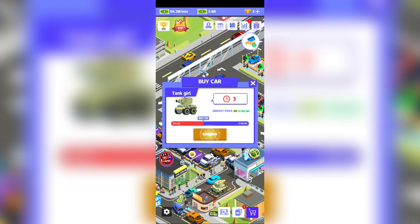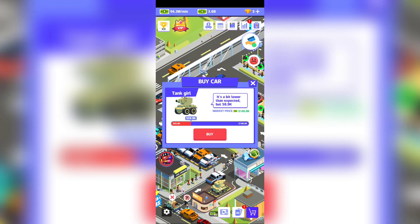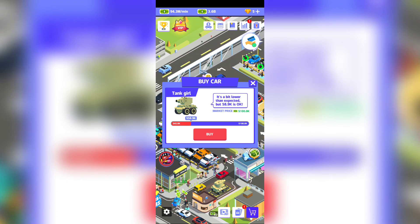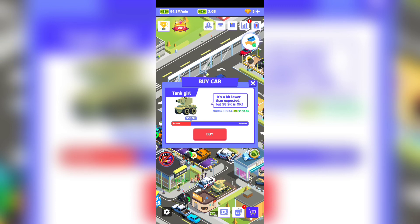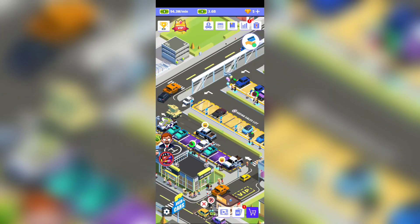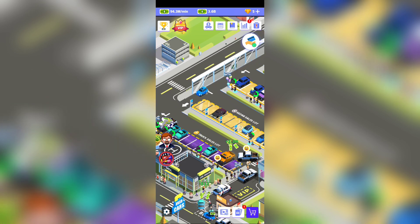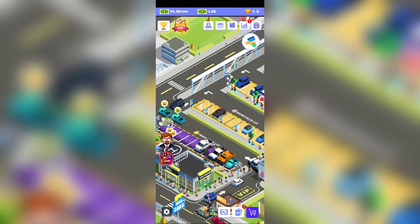Here's a quick demo: if you click fast enough and reach 45k before five seconds, the car is automatically sold to you — like this tank tango. But I hit X instead of buy, so I lost the deal. Don't forget to hit the buy button after bargaining. Hit the like and subscribe buttons, and until next time — take care, bye!